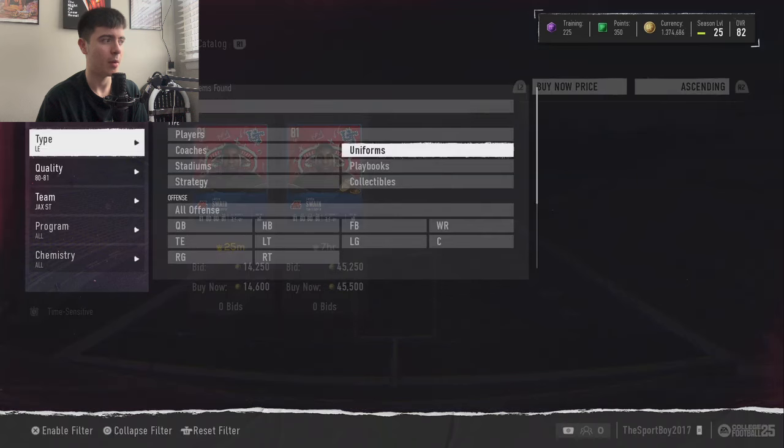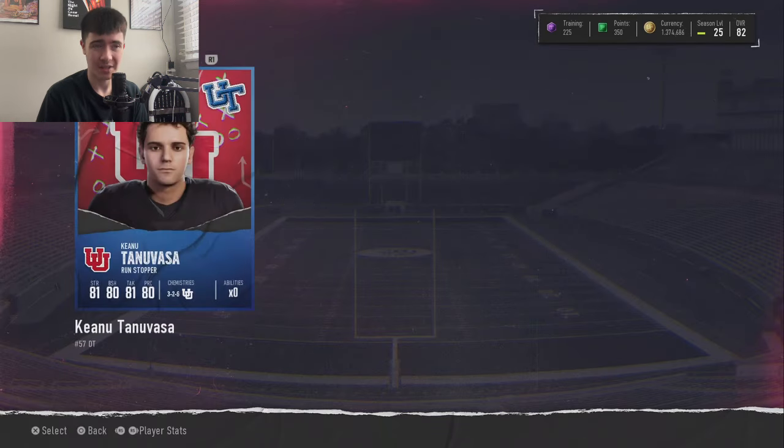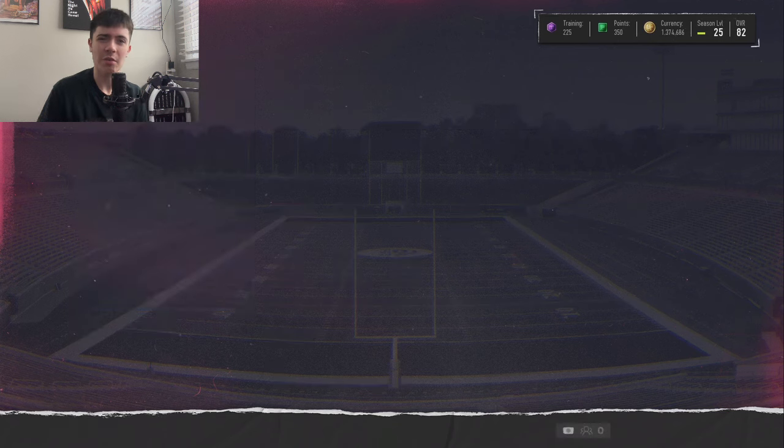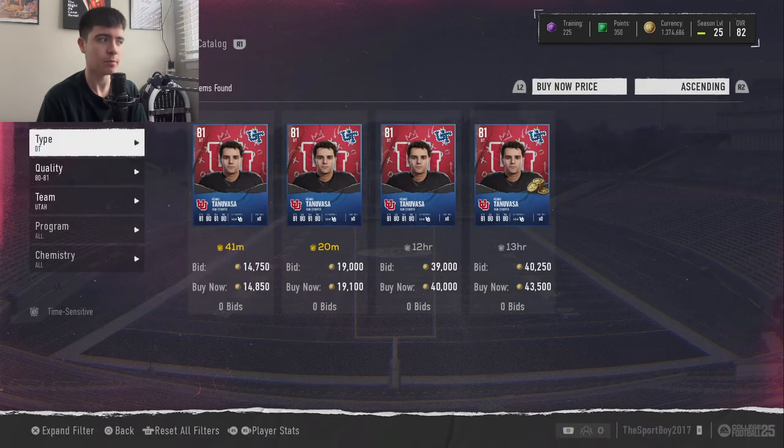Next is Keanu Tan Uvasa — his 60 speed is a little slow, but the rest of his stats are great: 73 acceleration, 81 strength, 81 tackling, 80 play recognition, 80 block shedding, 79 power moves, and 65 finesse moves. He's 6'4", 301 pounds — an absolute tank up the middle. He is incredible at stopping the run. If you have him alongside Jay Rock Swain, people are not going to run the ball all over you. This 81 overall defensive tackle is highly recommended.